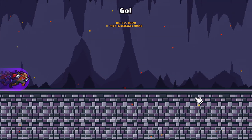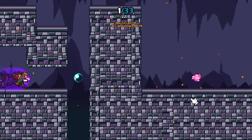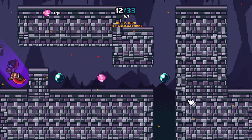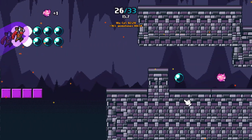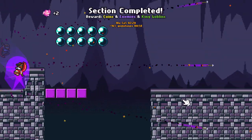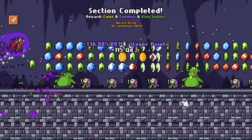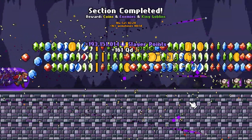Parts three and four with orbs is actually easier than the original one. You get so much speed — you're just going to touch the wall and do a small jump. Right there: touch the wall and do a small jump. It's very fast and natural, and honestly pretty easy. It's really the first two parts that are difficult in my opinion.